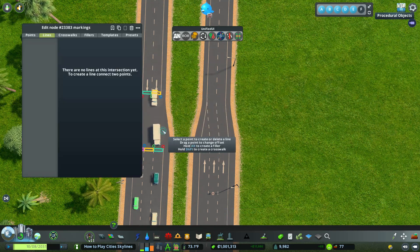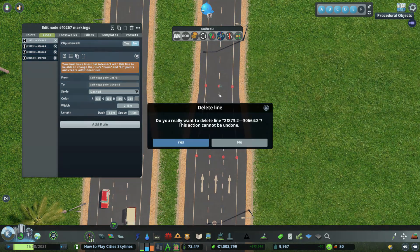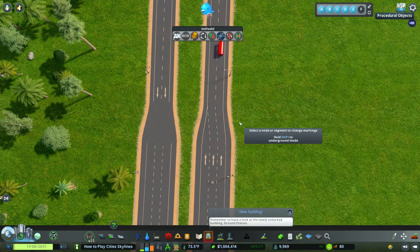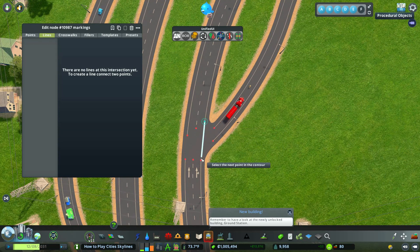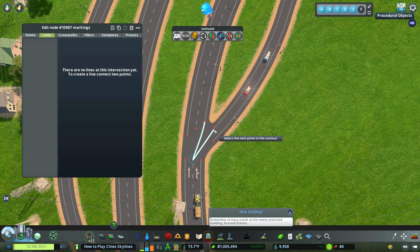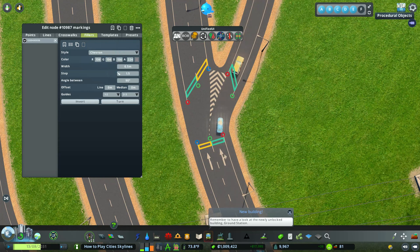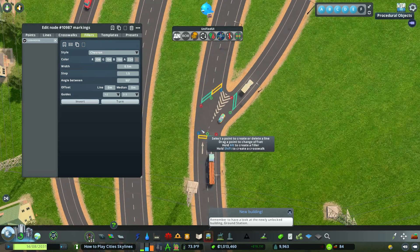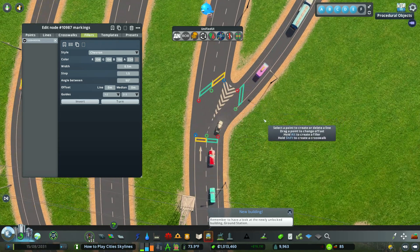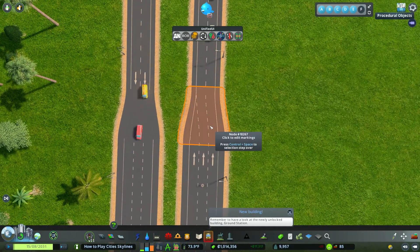For example, let's say we wanted to create a filler. Hold down the alt button, go like this, and press away. Now we have what's called a filler, and you can change it to whatever you want, changing the direction. You can move things around. You should definitely have lines added to these intersections — this is the basic gist of it. Now, going back over here, we had our Line Intersection Marking Tool. Next, we'll use what's called Node Controller.